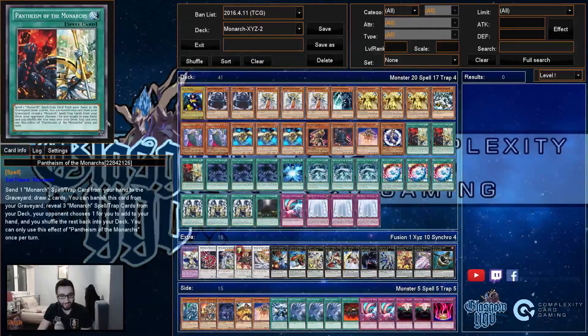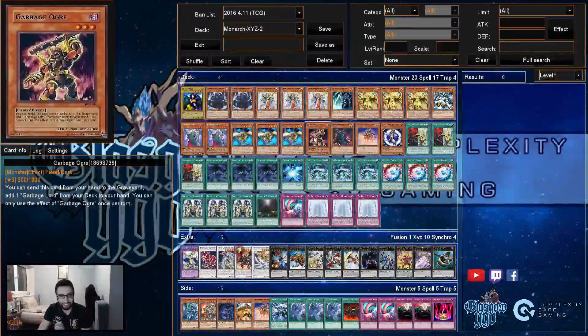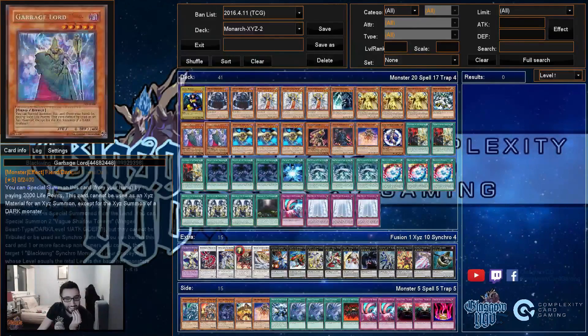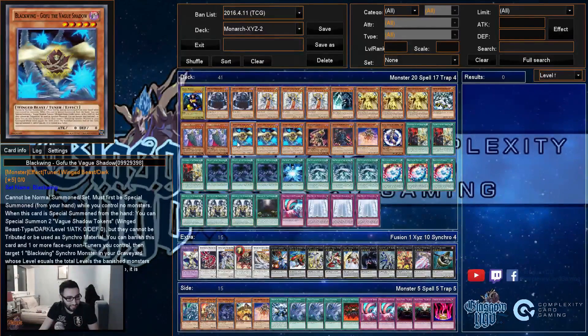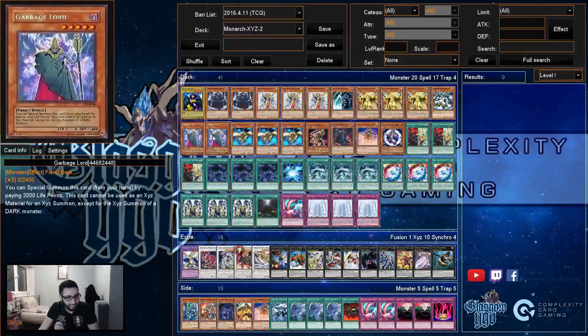There's stuff here that no one has probably seen before. What's a Garbage Ogre? Garbage Ogre searches Garbage Lord. Garbage Lord is basically more Red-Layer cards — every card that can replace Red-Layer either needs no field to special summon it or you need to discard a card. I didn't want to do either of those, so the only card left is Garbage Lord. It's not a good card, it just fills that role without needing to discard, but it can only make Darks.